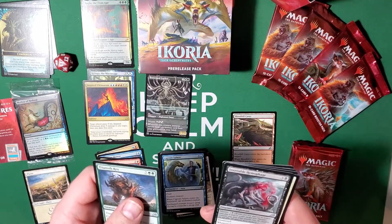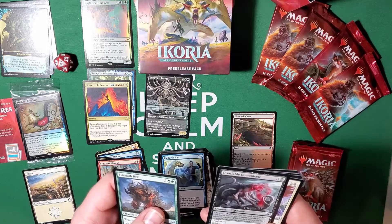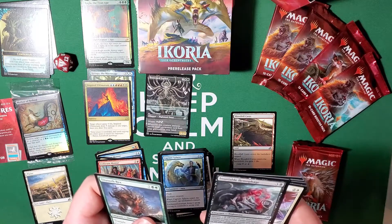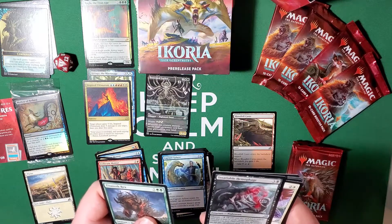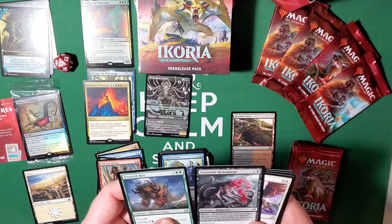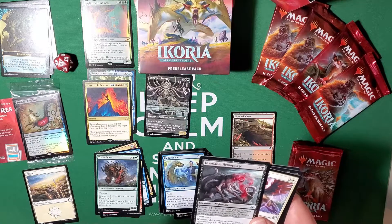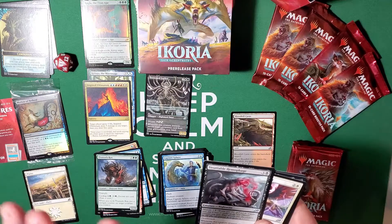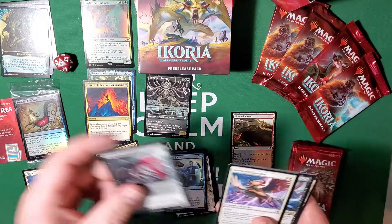Insatiable Hemophage — mutate for three, death touch. Whenever this creature mutates, each opponent loses X life and you gain X life, where X is the number of times this creature mutated. That's interesting — I'm curious, if you're in a big commander game and you throw this and mutate something, would it count for gaining X life per opponent? So it could deal six damage to the other three players in a four-player game and then on top of that you just gain six life as well. Interesting — want to see how that goes.